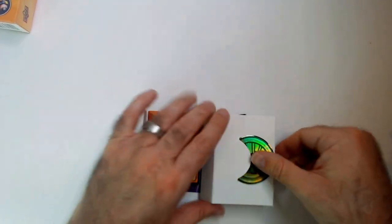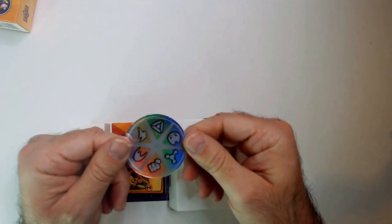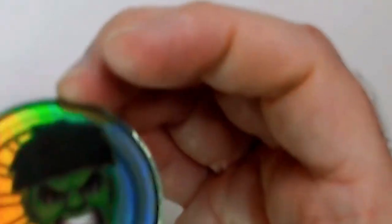We have this coin - plus one - and whatever that stuff is. I think you flip it during gameplay. There's a little hawk on there with a foil effect, that's pretty cool.